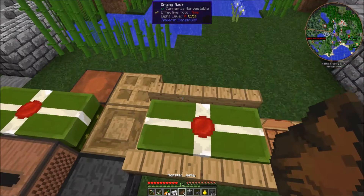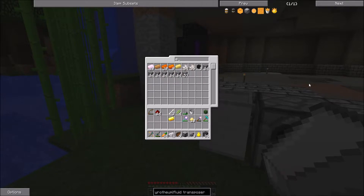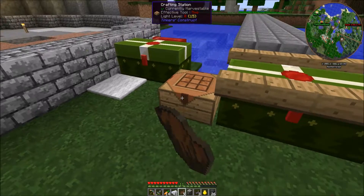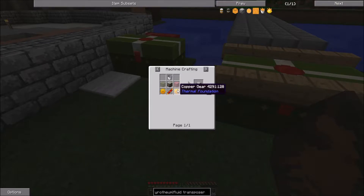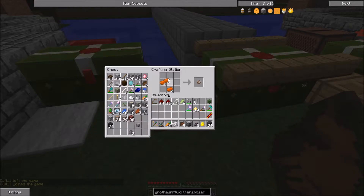What else do we need? We need a redstone reception coil. We just make these by getting some redstone and some gold. There's some redstone, I also got some in my golden bag of holding. There's our redstone reception coil. We need two copper gears, let's get some copper. And we need two of those.